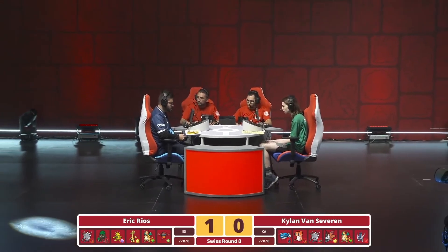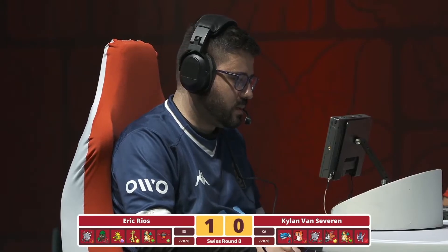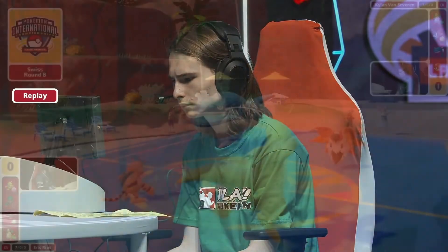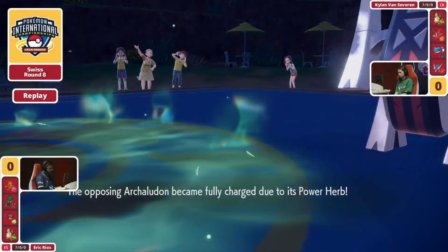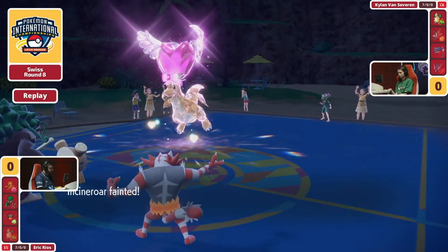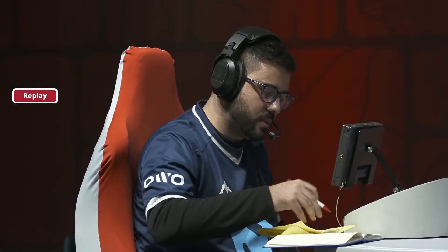What makes it tricky is now we know how much Wood Hammer is going to do to the Dondozo without the Tatsugiri. Eric was playing around the fact that there could potentially be a Tatsugiri in the back, and Kylan never really had that Dondozo healthy enough that even if Tatsugiri comes in, you're able to get boosts from the Commander ability that are worthwhile. It could have easily been a bait-and-switch scenario, but I feel at some point Eric just understood the jig was up — there's no Tatsugiri in the back.